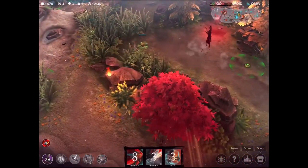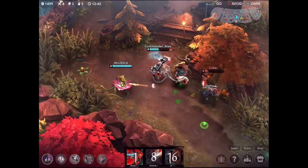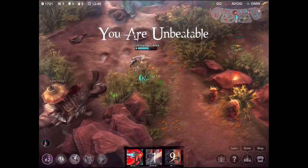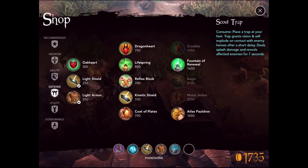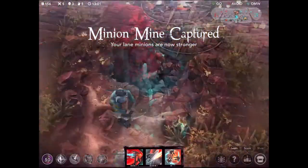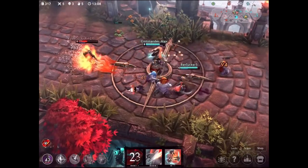Coming down here - Taka is trying to steal one of our monsters but we're not going to have any of that. We come over and he goes very low on health. I pick up a really cheeky kill there - I definitely should not have gotten that kill, that was 100% Petal's, but it counted for me and that's more gold in my bank. Decided that a Shadow Glass was probably most useful since Glaive is a very crystal-based hero with a lot of really strong abilities.